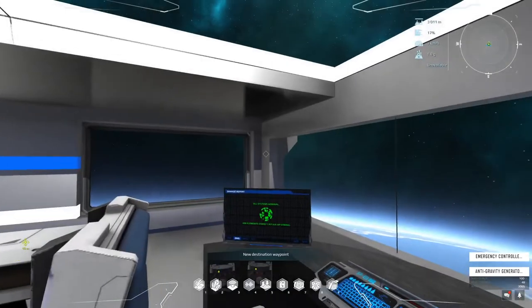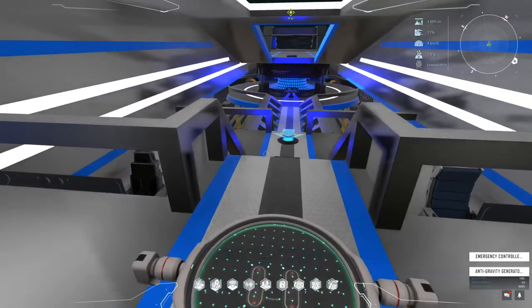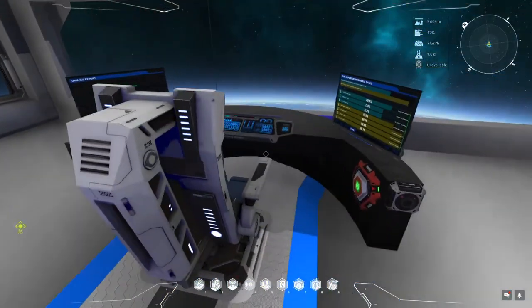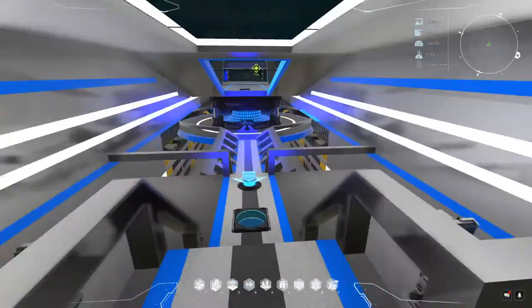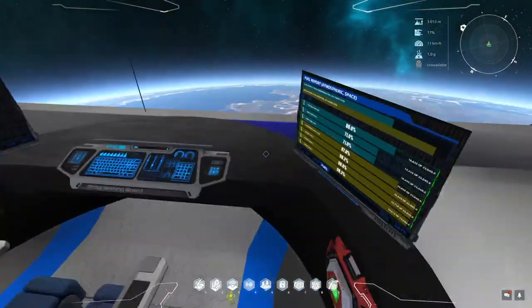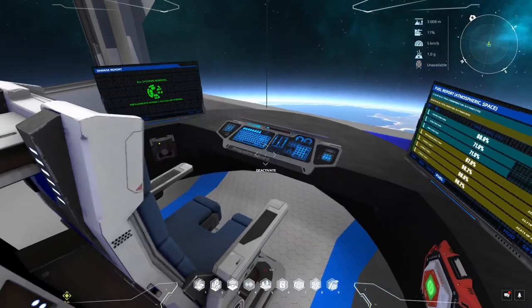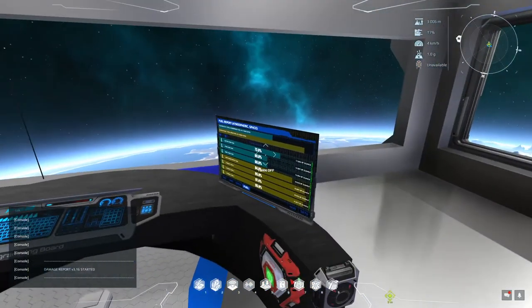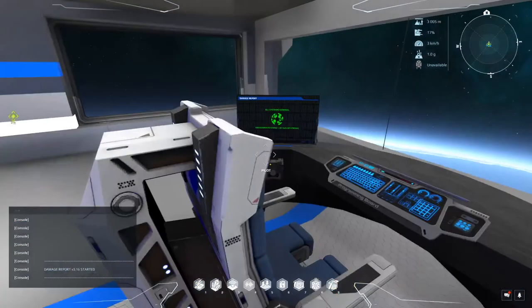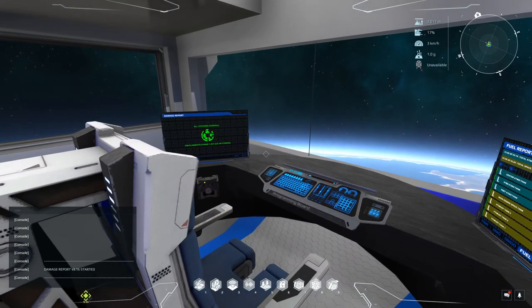Always make sure your respawn pod is active. If you fall out of the ship, you're going to want to be able to respawn back up to it. Otherwise, your ship is stuck up there until somebody gives you a lift back. Also, it's good to have an emergency controller on your ship if you're using an AGG — if you accidentally log off or the ship is just floating there, it'll act as a safety to keep it airborne. And yes, the AGG does save you on fuel usage — it's good if you just want to take a break and hang out.